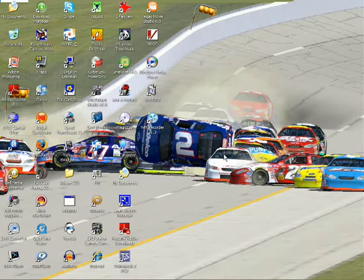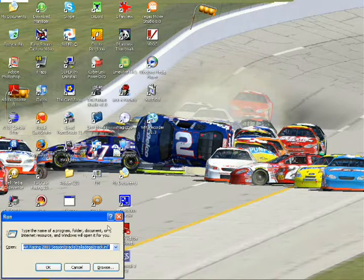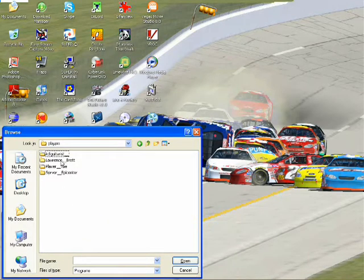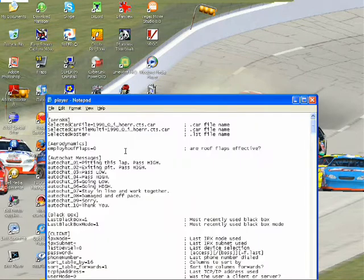Another popular question I get is how to take roof flaps off. I start off by doing the same thing — going to Run and Browse, into your NR2003 folder. This time you want to open up your Players folder, go to the folder with your name, change file types to All Files, and you should see your player INI file. Open that up.